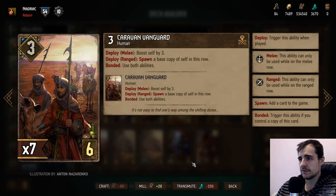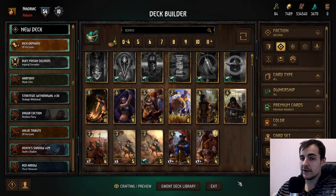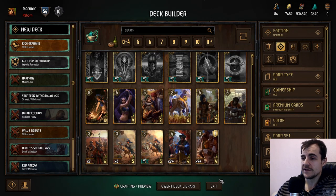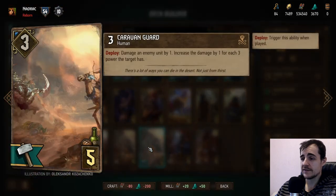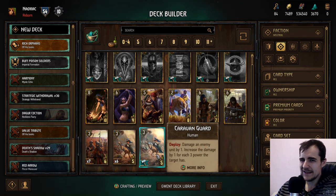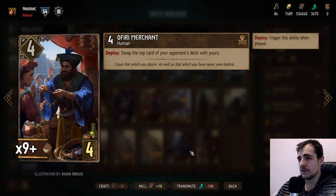Caravan Vanguard: damage only by one, but increases damage by one for each power it has. It basically breaks even when hitting nine-power enemies. But if you're dealing with high-power enemies, wouldn't you rather have real counters? If you play against guys who don't have big guys you might lose on points anyway, and if you play against guys with big points this doesn't actually counter them. It's borderline two-to-one.